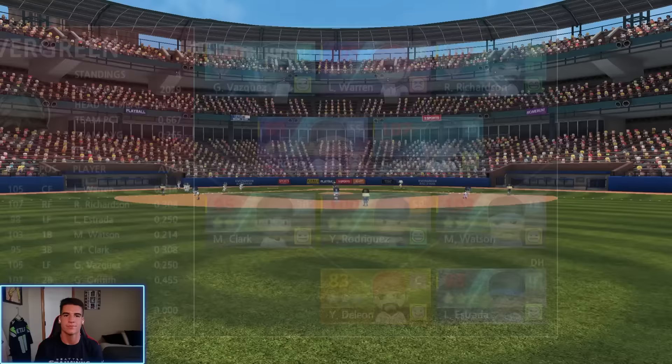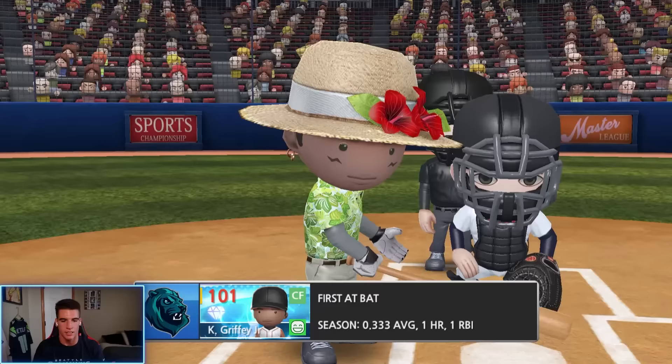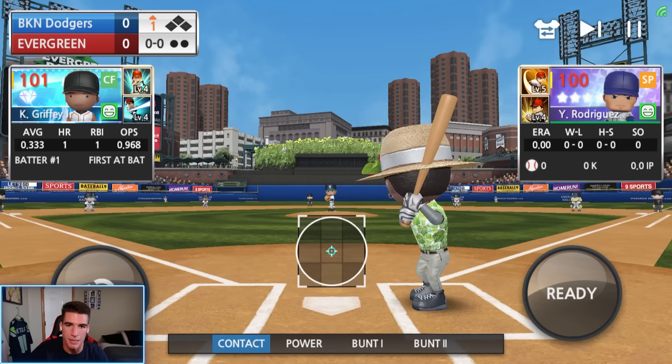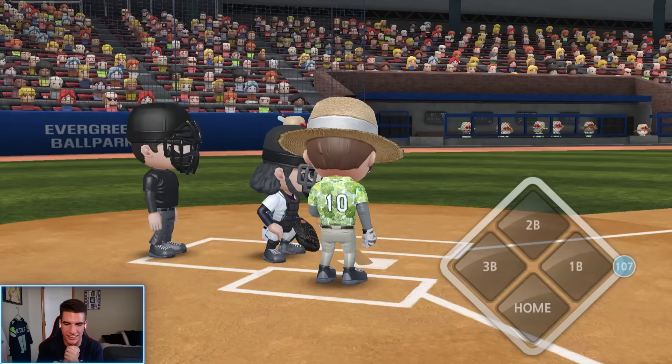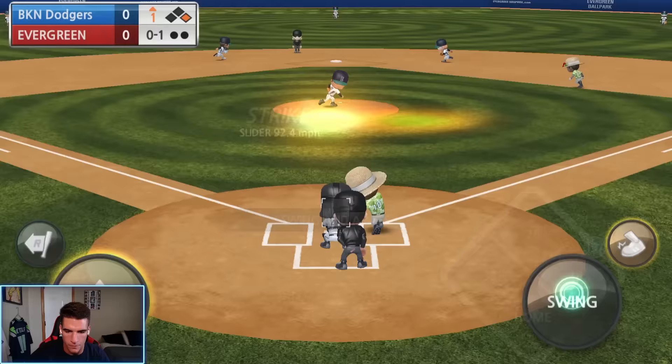Very interested to see how this challenge goes today. I think we're going to have to hit home runs because I feel like we're going to get thrown out every time we steal. Ken Griffey leading off — he's already got a home run this season. Two-strike count, we're going to go with the contact swing. That's going to get down and we can at least steal second — he'll probably be safe. He's safe! I honestly didn't have to swing at that since he was only stealing second.